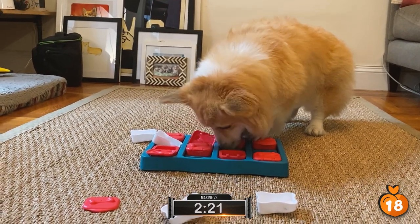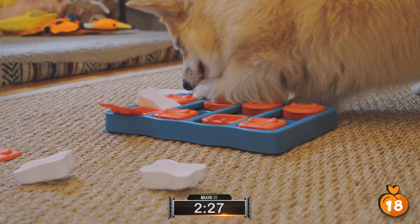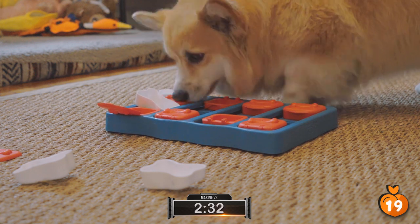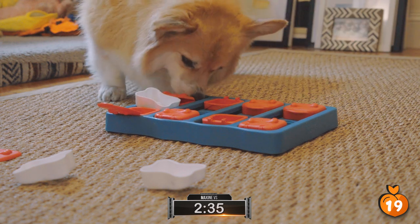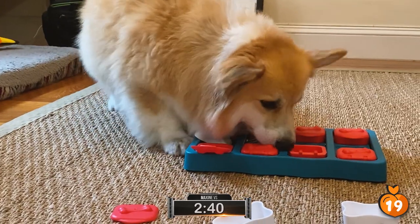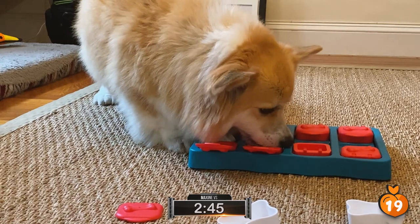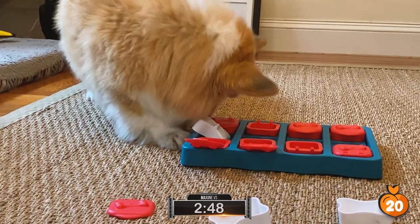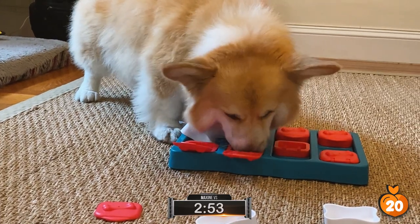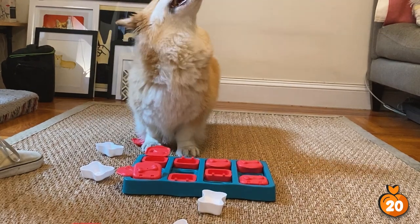Maxine is really making a mess of this toy — she's knocking the white bricks all over the place, which is a very effective strategy. She's got one more treat she's got to go and find, and it looks like she's getting there. Maxine's on the scent now, she's hunting down the last treat. She's going teeth first, she's flipping it up — she's got it! Down goes Dog Brick! We have a winner — Maxine has beaten the Dog Brick in record time: two minutes and fifty-three seconds. What a performance by Maxine.